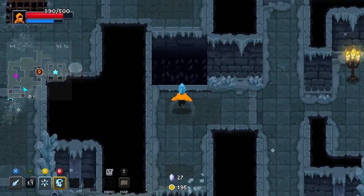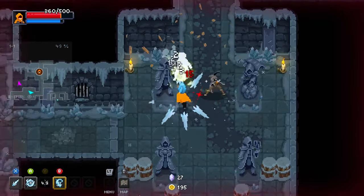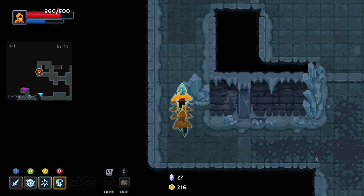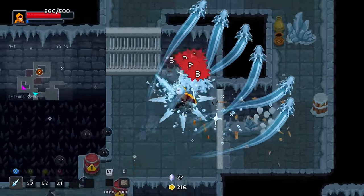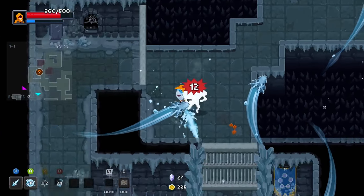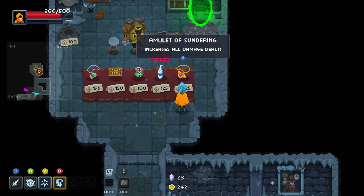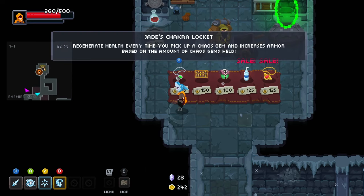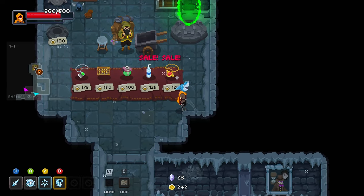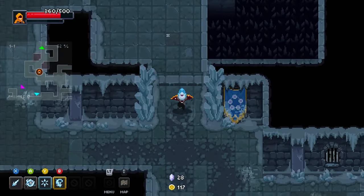We need to go up — I want to see the red vendor and the item trader. I think what we'll need is something so our charge doesn't go down, that would be very good. Water damage — that's good. That's also not bad, so both of those are really good. I'll have to come back; I want to get a little bit more gold and get the other item.